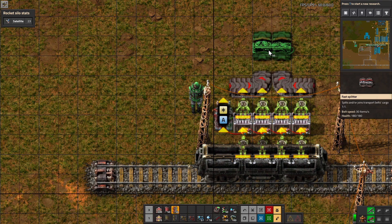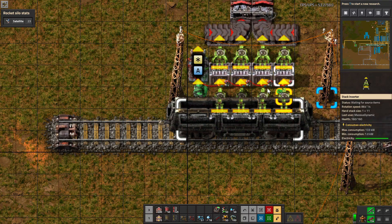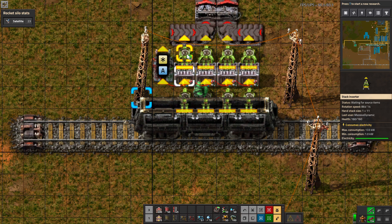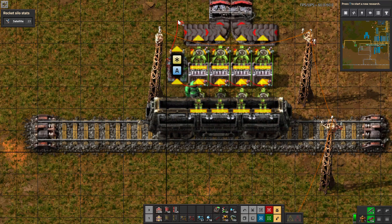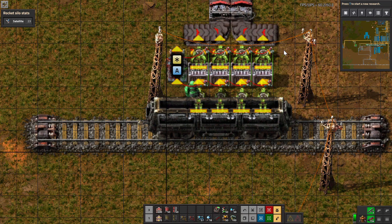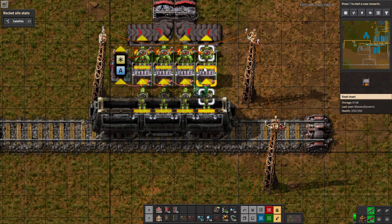Next we're going to take a green wire and wire each inserter to the box that it's pulling from. Then we're going to take a red wire and go from the output of our combinator and connect it to each of the inserters. The inserters will then have a green wire telling them how much is in the box and a red wire telling them what the average is.